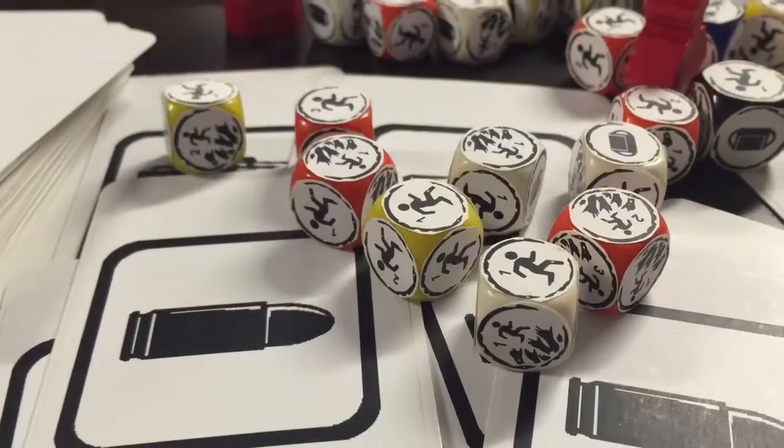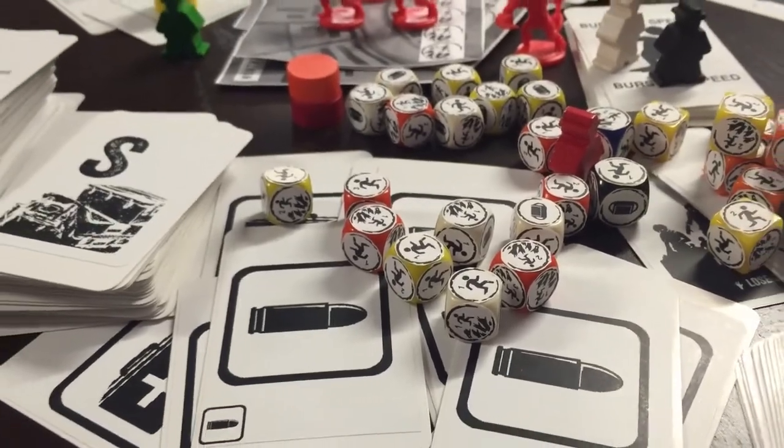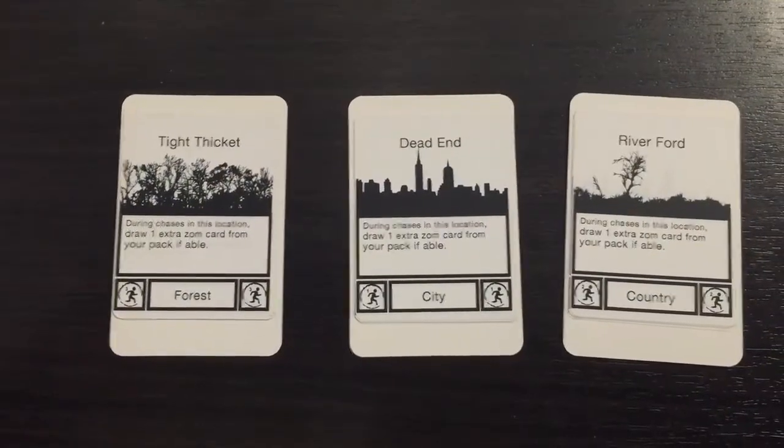We took some of the symbols we use in the app — the runner symbol, the zombies-chasing-the-runner symbol, and the supply-gathering symbol. So we had zombies, running, and supply gathering, and we put those on a set of custom dice we made — just printed up some labels, made some custom dice, which takes ages because it's really fiddly. We made all these custom dice and made up some rudimentary game tiles that the players would move through.